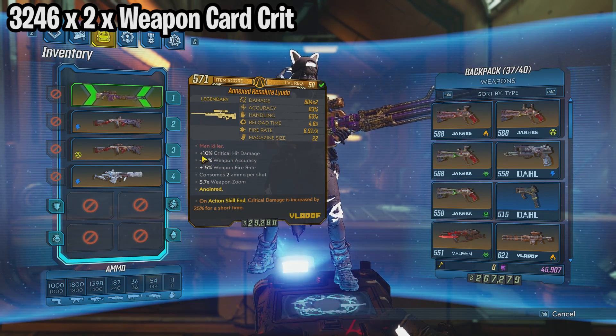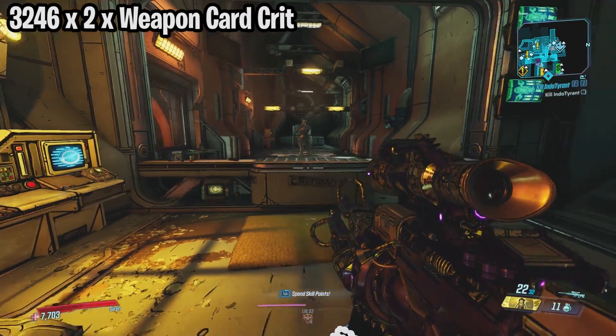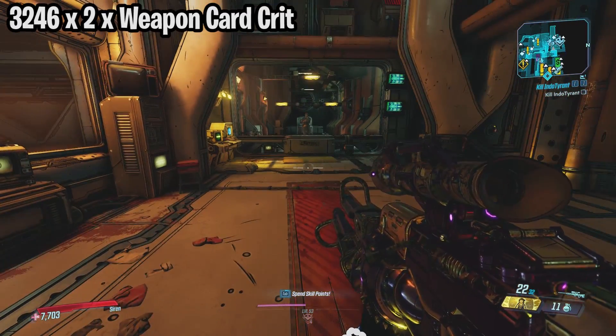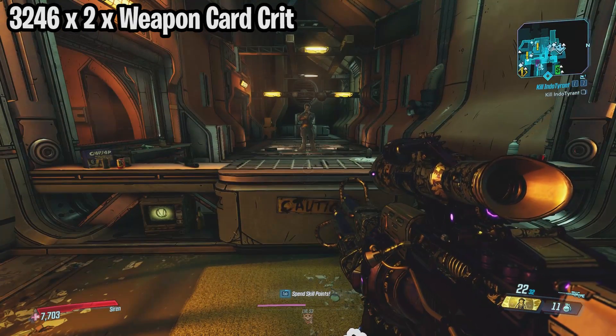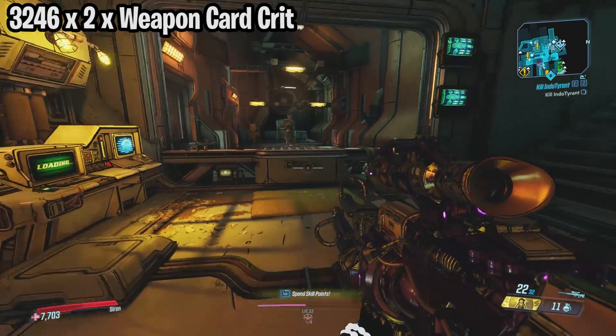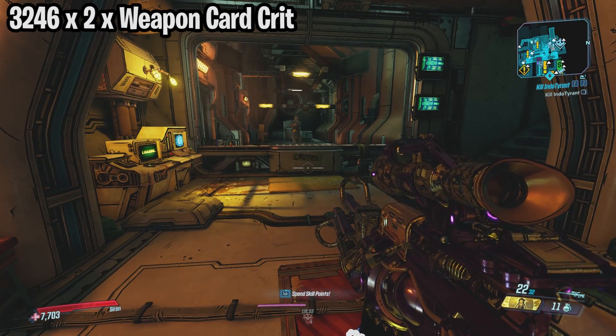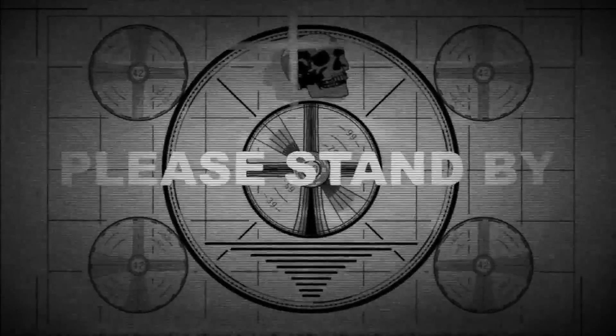Then there's one more multiplicative category: special bonuses. These are bonuses you have to figure out on your own, otherwise you wouldn't know them. Sniper rifles get a 20% bonus and Jacob's weapons get a 10% bonus.